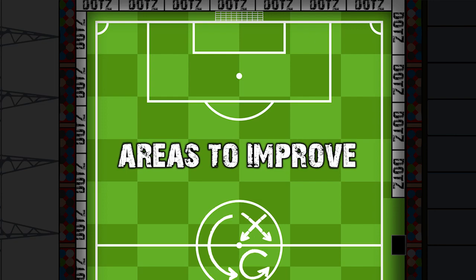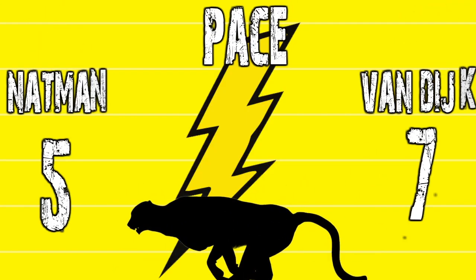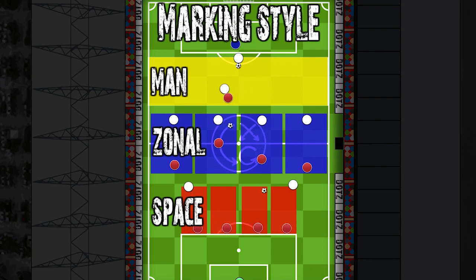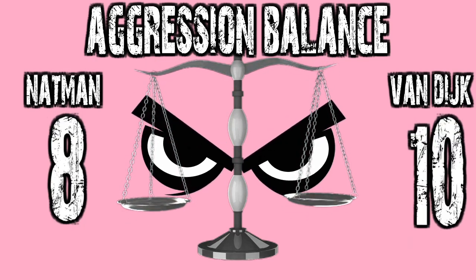Nat is good in this area but can improve — he's not blessed with elite pace, so anticipation, body shape, and positioning must compensate. With Van Dijk out injured, the team must figure out a new leader to control the line, and Nat could be that guy. Positional awareness must help offset his lack of pace. Soul-marking is hard to balance because if you push up you leave space behind, and without pace you won't get back in time. Marking space — containing the opponent and waiting for the world-class defensive midfielder Fabinho to come and help — is not a bad option.